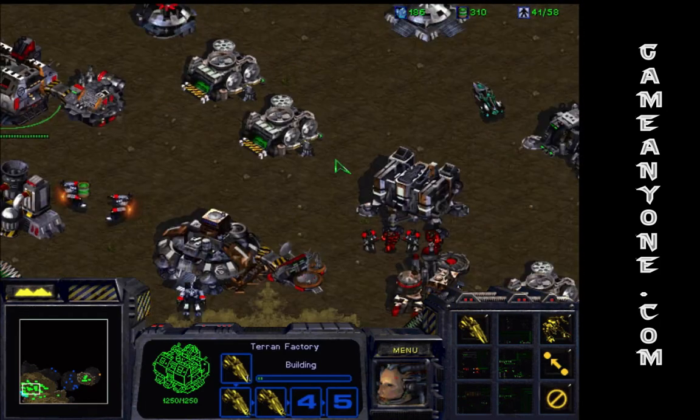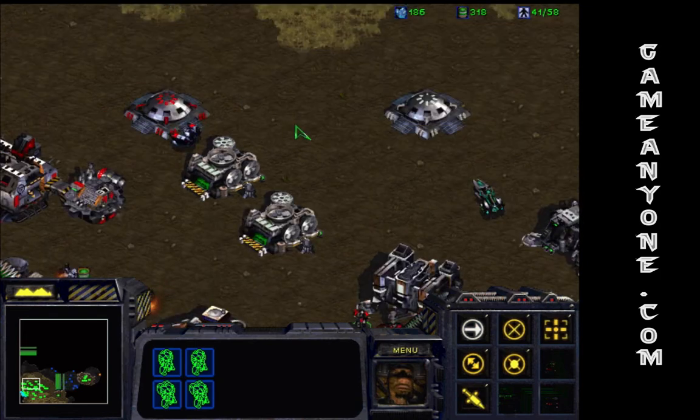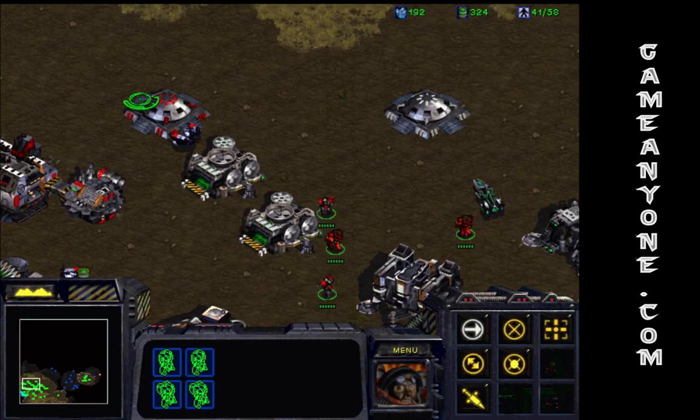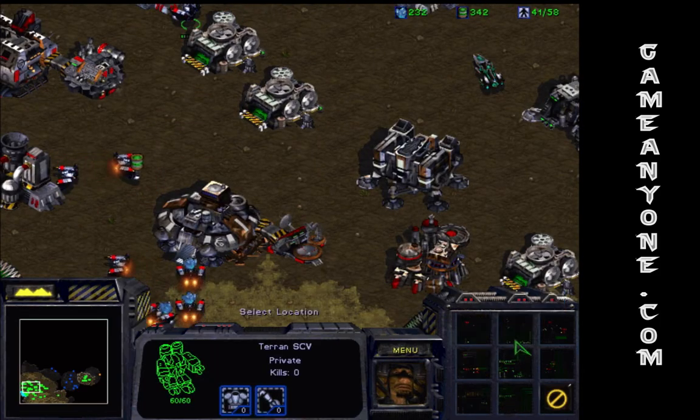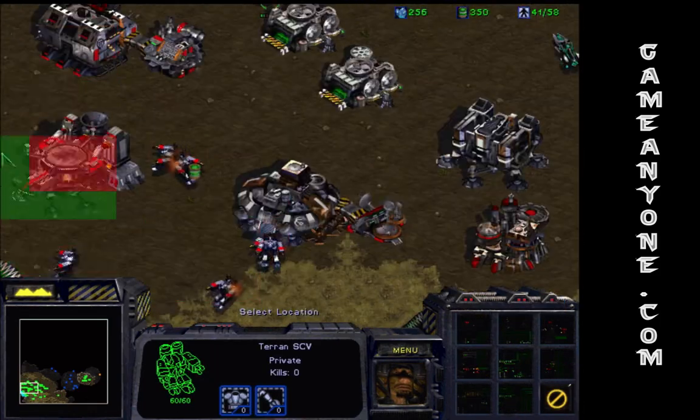I'm gonna make some vultures — they're pretty decent against reserve ground units. Of course they're pretty much terrible against buildings, but what can you do? We're gonna need a starport eventually, so we might as well make one now.